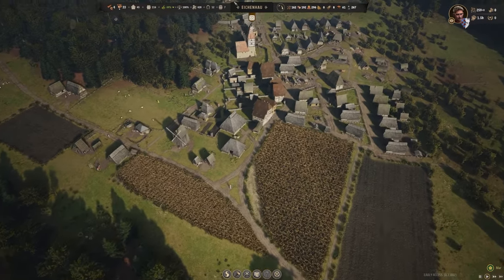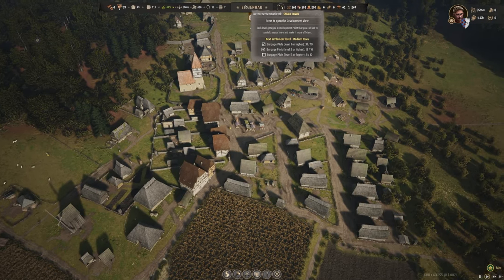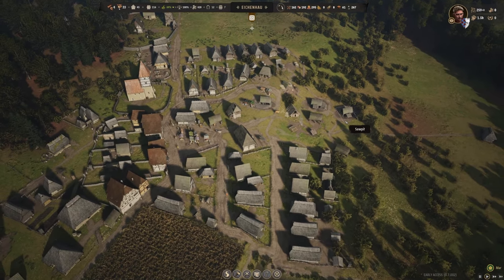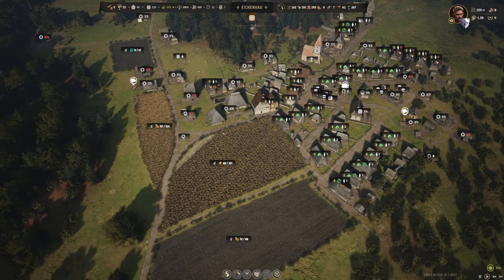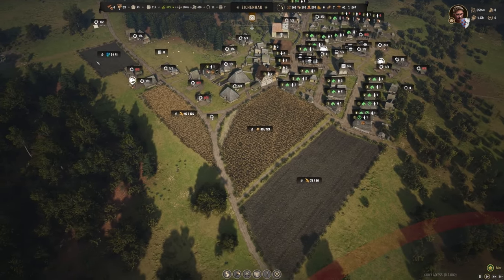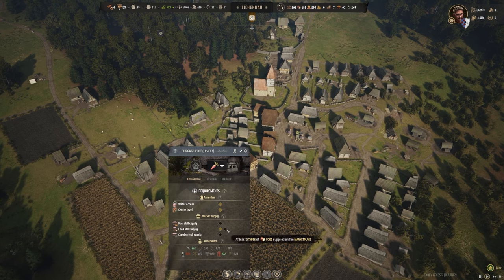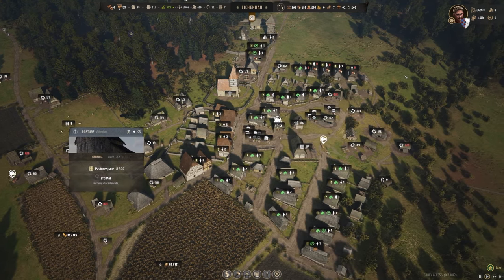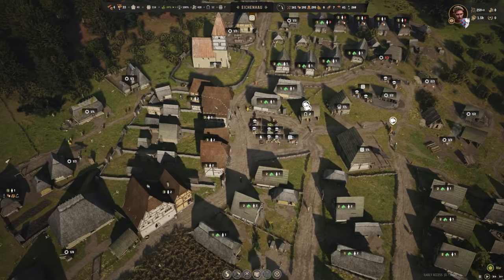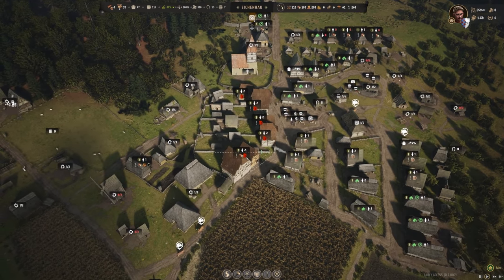Over here in the main settlement, we still need to get the rest of our burgage plots up — we need another five. I discovered that if you press Tab you get an inventory overview mode, which is really handy. You can see your crop status and who's occupying what building. It looks like we're a bit short on some materials — we're actually a bit short on food, and we're suffering a bit of an ale crisis. We don't really have enough.